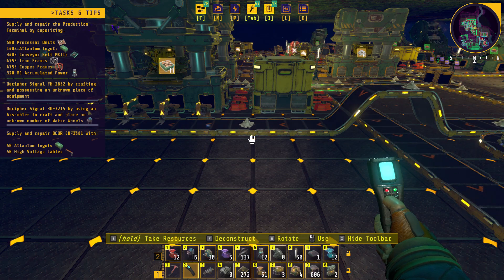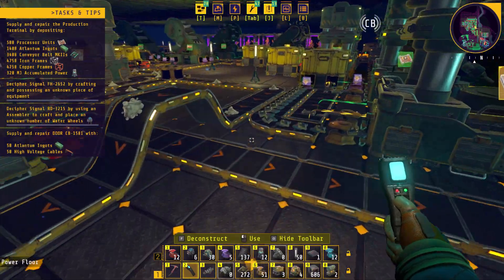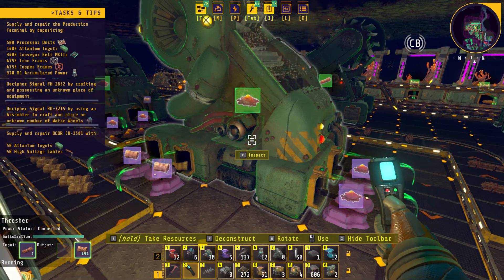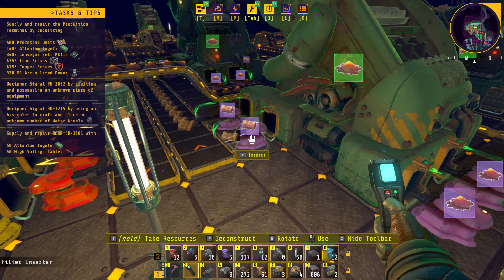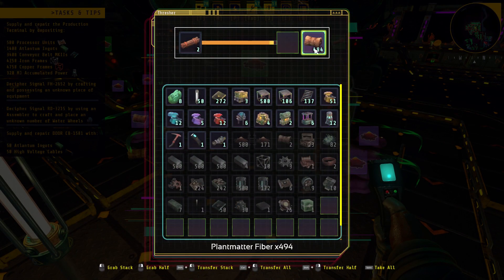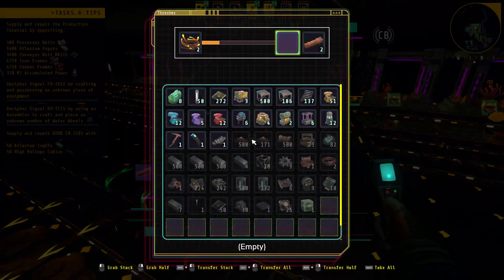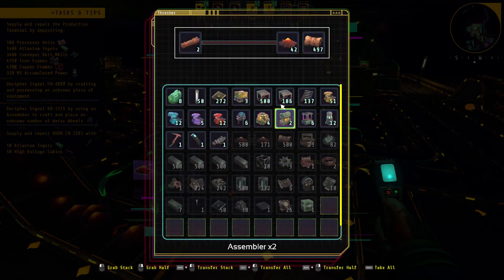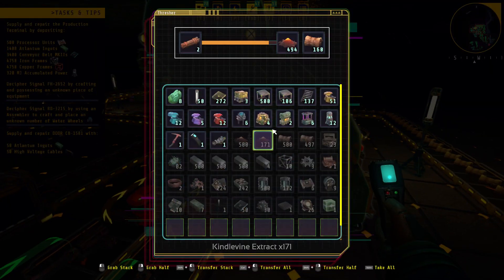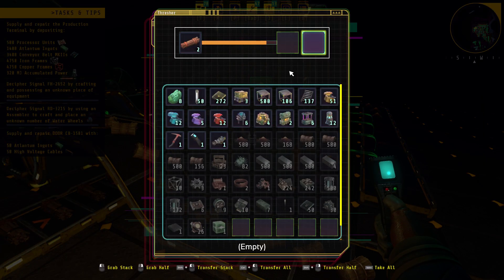I've spent a good bit of time in the game between episodes trying to get limestone to flow a lot better. The problem is our thrashers back up because we need fast filter inserters and that's just not happening. So if these guys keep backing up, the only way to fix them is to just manually empty them — nothing else I can do until the devs come out with fast inserters.